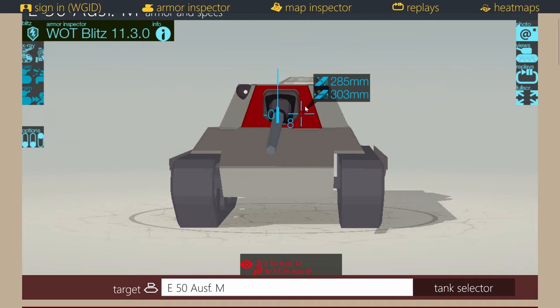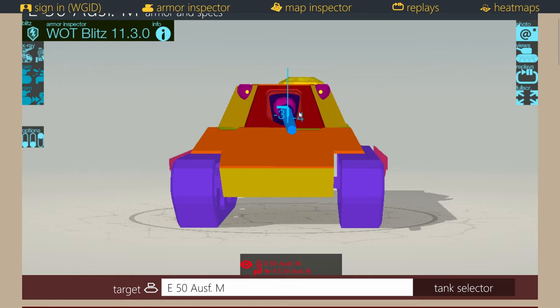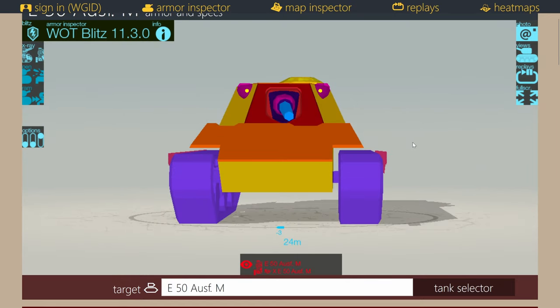Good turret — keep it moving. It's a very small turret face, so if you keep the vehicle moving it's going to be very difficult to hit. This vehicle has possibly the best medium tank armor at tier 10.